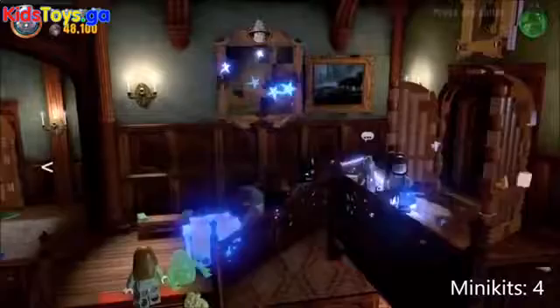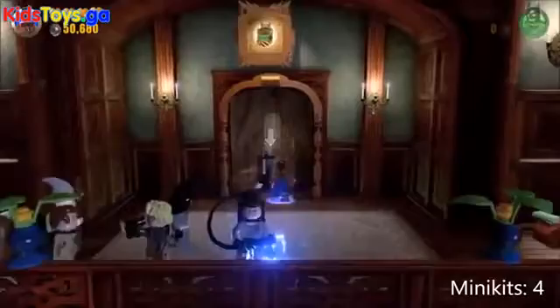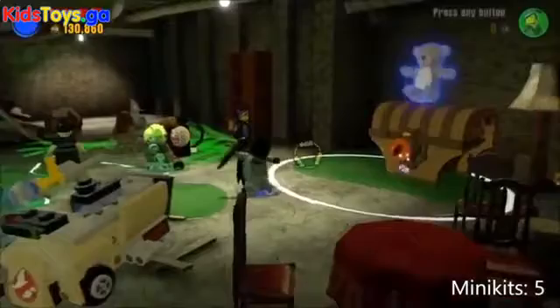For one more mini kit in this room — the A-Team master build — destroy these two doorways at the top of the staircase on both left and right using silver Lego destroy. Then the haunted carts will roll down to the center doorway. Use Mr. T or B.A. Baracus to master build with the A-Team, and you will destroy that door and find the mini kit behind it.